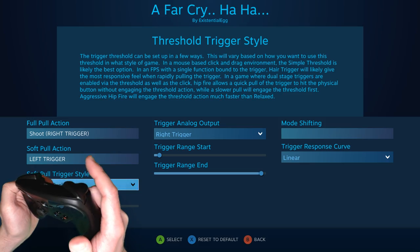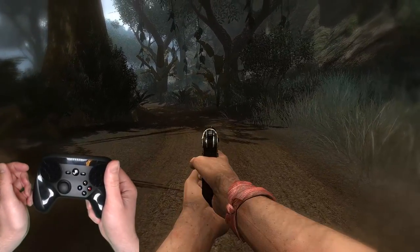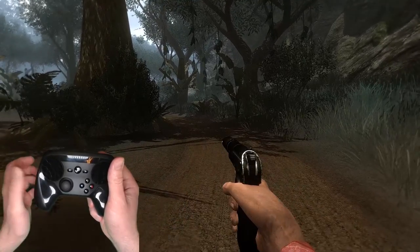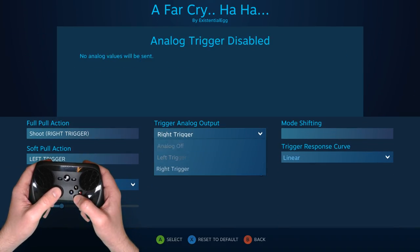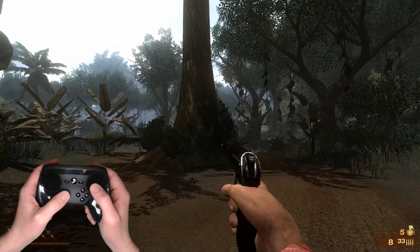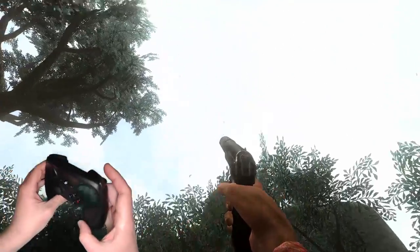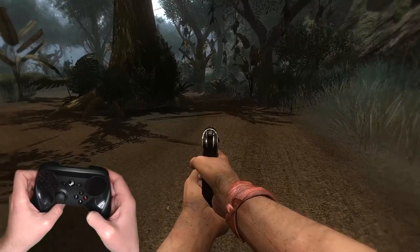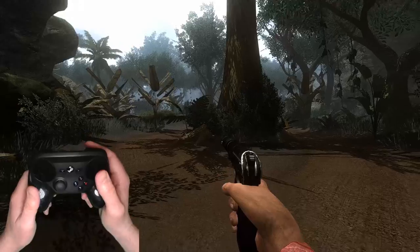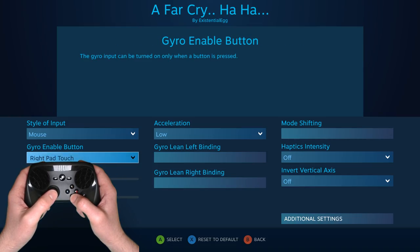Let's test that. So we've got the gyro. It's not working — I know what's wrong. First, this needs to be left joystick. For the fire, I need to turn the analog off. That's the wrong mode. Oh, I know — not exclusive. Let's do hipfire relaxed. Now I can do soft pull, full pull. It's going crazy because I have gyro always on. Firing done. I like to do the right pad touch so I can reset it.